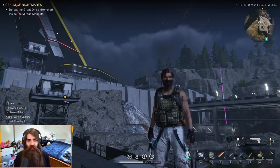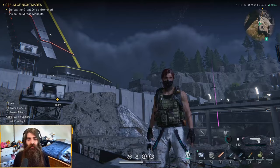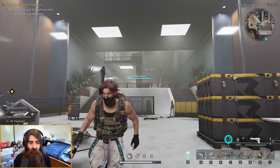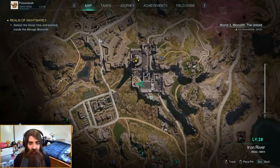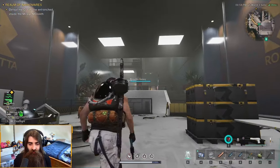Yo, it's your boy Poison coming at you with another Once Human settlement guide. This one will be for the Mirage Monolith, so let's go grab all the crates and collectibles. Right off the bat, Mirage Monolith — this little gray studded building here.